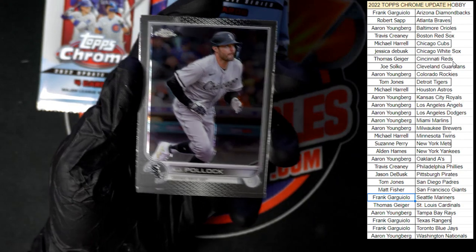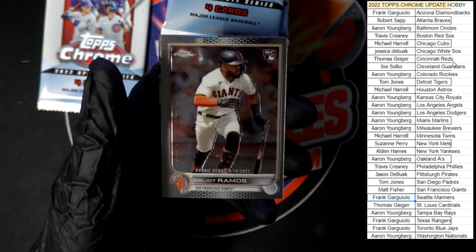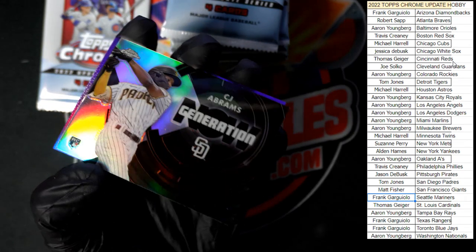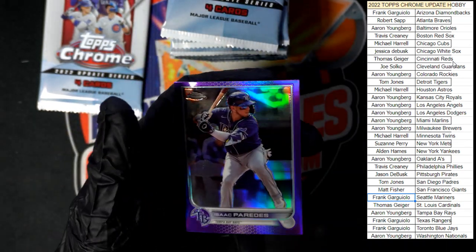All right, we got Pollock to start off this pack, Ramos again, CJ Abrams Generation Now going to the Padres, and Paredes in purple.